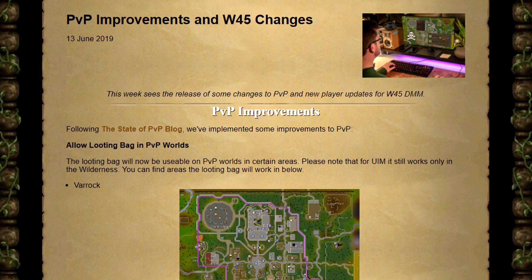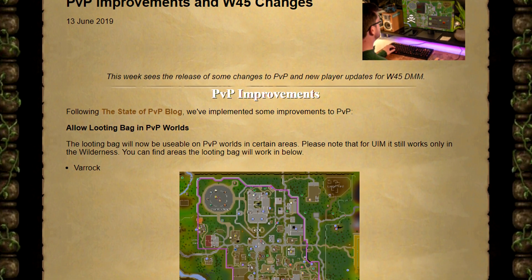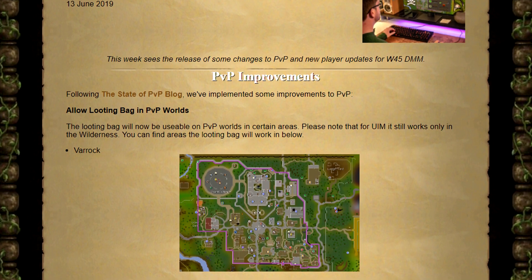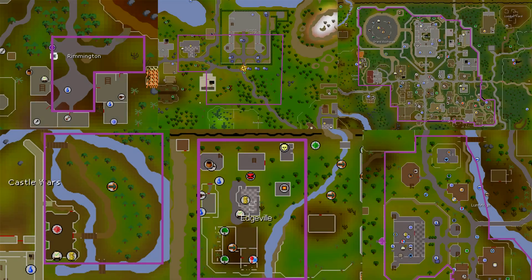To start off, let's talk about the update that was released today: the PvP improvements and world 45 changes. These titles are always so boring, but we did receive some of the PvP changes that were pulled a few weeks ago and passed. We didn't get all of them, but here are the PvP improvements.